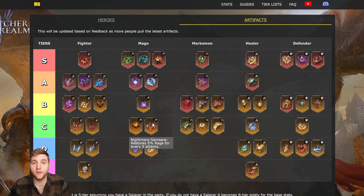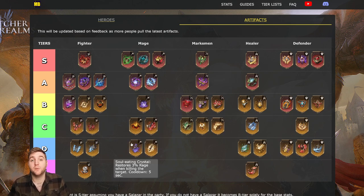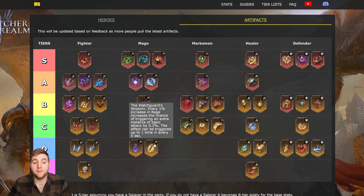At C-tier for mages: Spellcaster's Echo — you recover 10% rage after using a skill, so after your ultimate you get 10% rage back. It's a nice boost but doesn't increase damage; it just helps get your ult up a bit sooner. Nightmare Samsara restores 5% rage every five attacks — this really depends on the hero and attack frequency. For heroes with very low rage caps it's not very useful; better on heroes with high rage caps like Carmet. At D-tier, Soul Eating Crystal restores 3% rage when killing a target on a five-second cooldown. Most mages kill with their ultimate active, so the cooldown will eat into that window — it doesn't fit the way mages work.